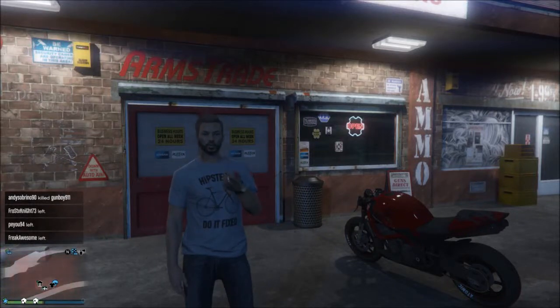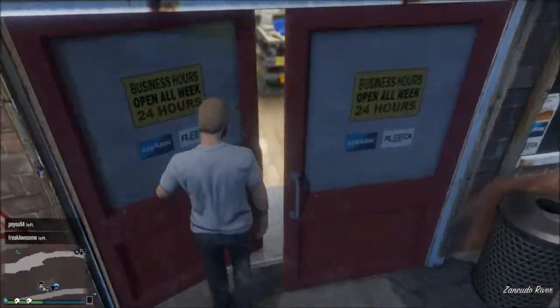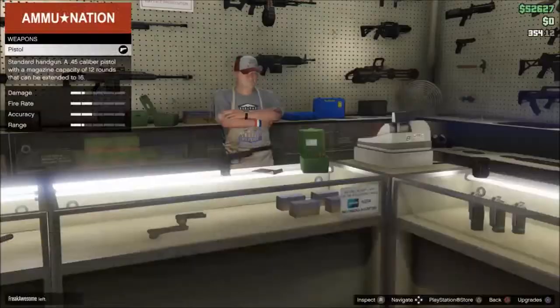What's going on guys, this is Martin Lifestyle and today I'm going to explain what a reserve parachute does and how you obtain one. Basically you just want to go to any ammunition store and go up to the guy and buy a parachute.